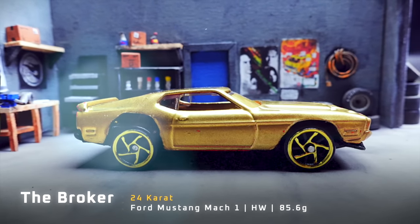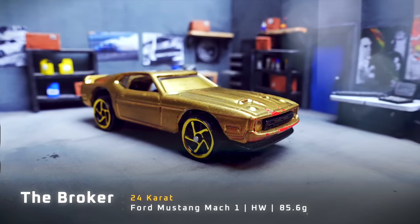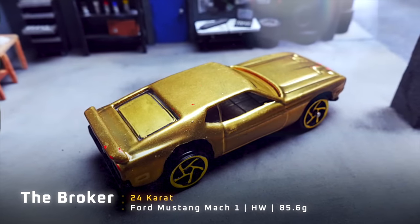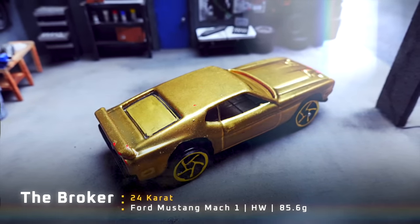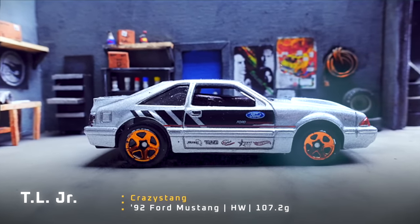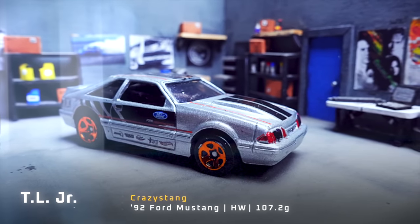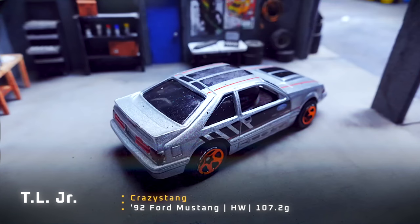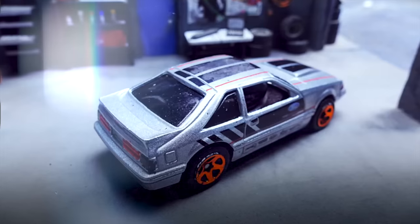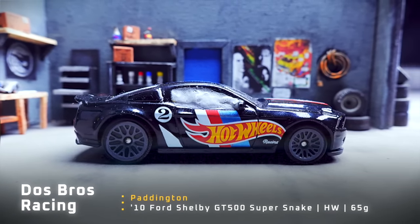Then we have the Broker driving in 24 Carat — a Ford Mustang Mach 1 weighing 85.6 grams. Is that blood on the front of that car? It's probably just paint. Hopefully. Let's move on to TL Junior driving in Crazy Stang — a 92 Ford Mustang weighing 107.2 grams. Crazy Stang — you'd have to be crazy to drive a Mustang. The Mustang is a very popular car.